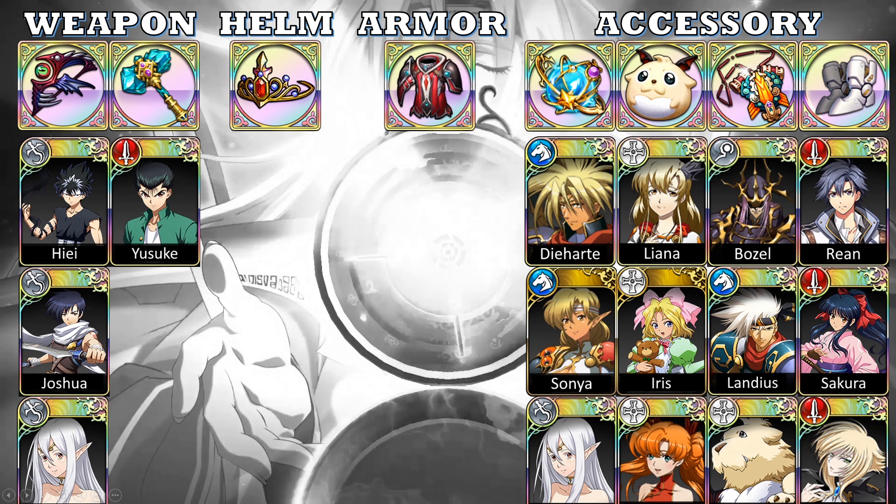For accessories: Twilight Star — you want them for Sonya, Akaya, Zerida, Deharto. Juggler Plushie for Liana, Iris, and Tiaris. Sorceress Metal for Bozel, Landius, Juggler, and Lestelle. Apex Boots for Rean, Sakura, and Shalinka. So there's a whole bunch of items I still need. These are all really end-game PvP gear that I want.